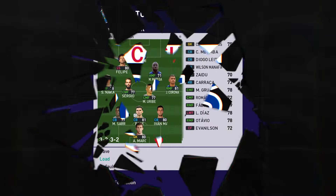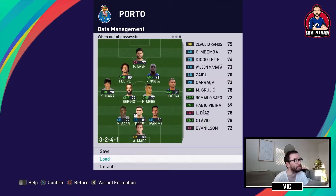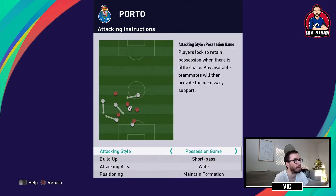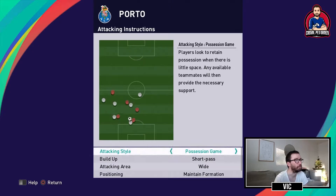Let's start with the formation, which is a 3-2-3-2 — it's a fluid formation, so this is how it looks offensively, and defensively it's a little bit more compact. If we take a look at the instructions, we have possession game attacking style and then short pass buildup, attacking wide while maintaining formation, and with low to medium support range.